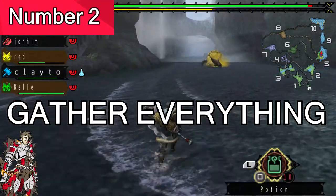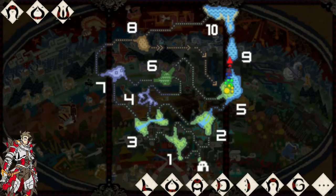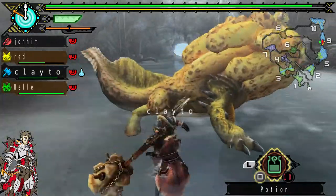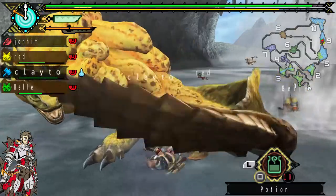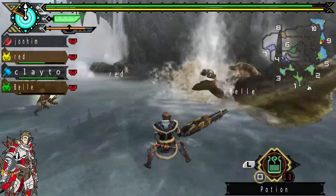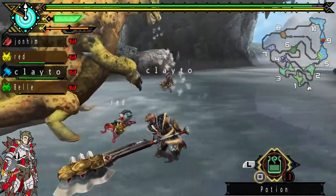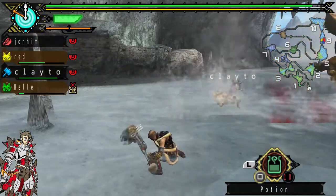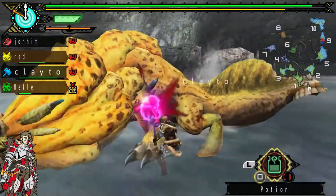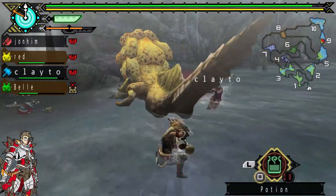I would highly suggest that you gather as much as possible early in the game — gather everything: bugs, dung, rocks, just everything. Gathering early is really, really important because you're going to need a lot of that stuff for making traps, flash bombs, and a bunch of other stuff. A lot of it also goes into weapons and armors, so you hopefully won't be running out of resources early, mid, or late game. If the game has a farm, I highly suggest leveling that up too. Also, get a lot of honey so you can make a lot of mega potions. Just bring a ton of resources back home.